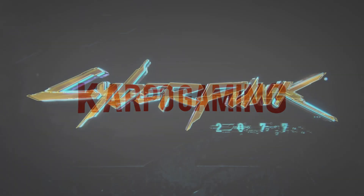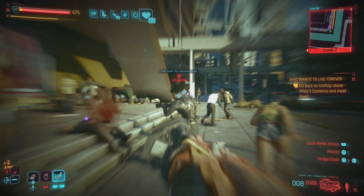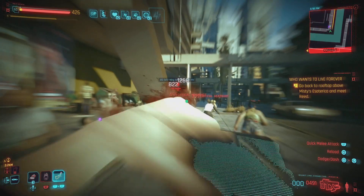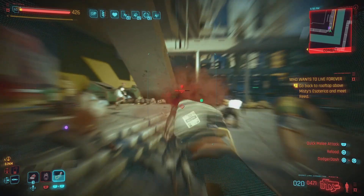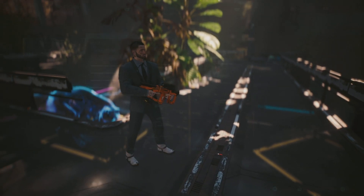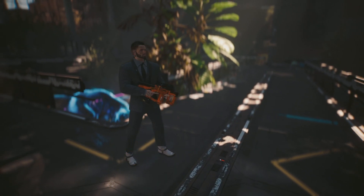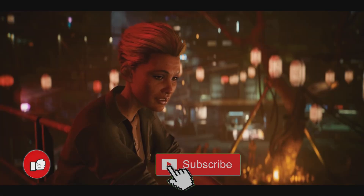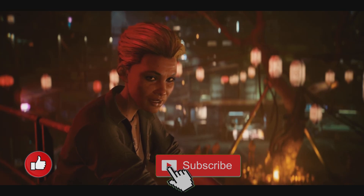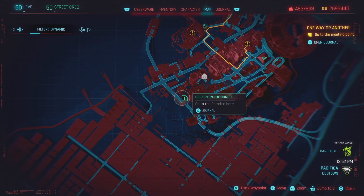Hey, what's up everybody? How you doing? Welcome back to Carpool Gaming and another Cyberpunk video. That's right, we're back at it again with another amazing iconic weapon that you can get called the Piss Debts, and today I'm gonna show you exactly what you need to do in order to pick it up. Thanks for watching everybody, without further ado ladies and gentlemen, let's get started.